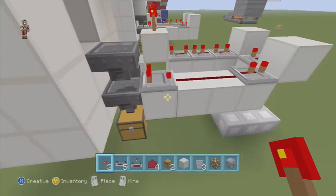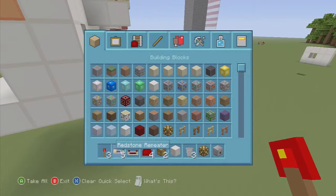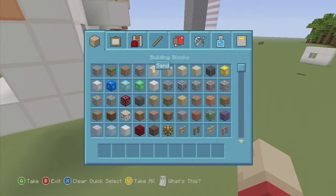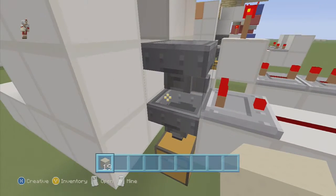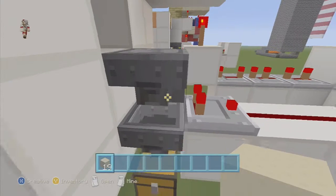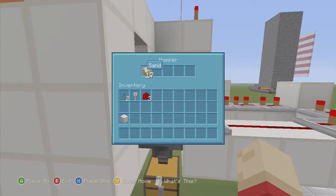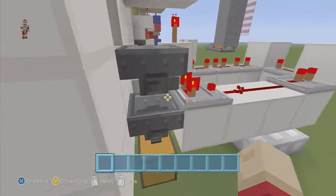You're going to need 19 sand for this build, which is extremely easy to get in survival. Go up to the top hopper and put 18 sand in — that's 14 in one slot and 4 in another. Then in the bottom hopper, place one piece of sand. That's how those are set up.